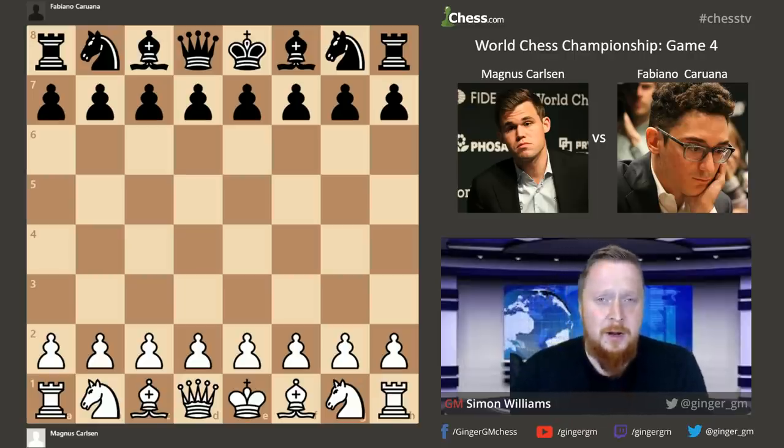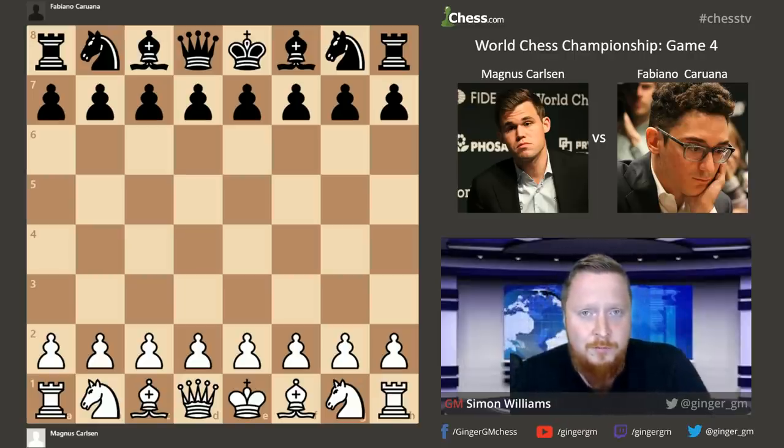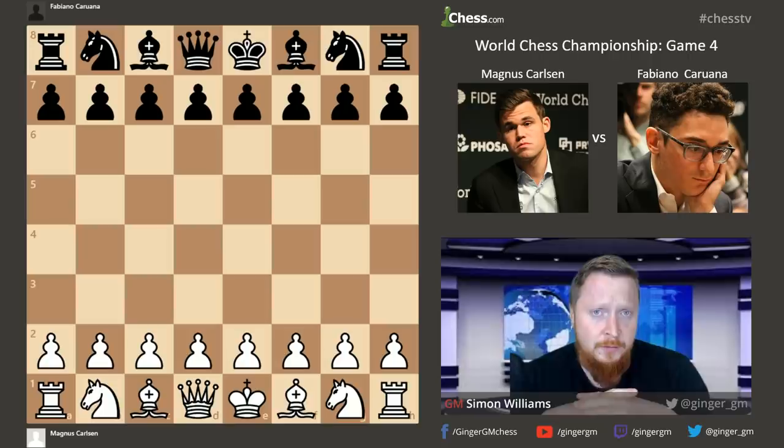Welcome to my Round 4 analysis of this year's World Chess Championships. In this game, Magnus had the white pieces trying to prove an advantage for maybe one of the first times in the match against Fabiano Caruana. I predicted a win for Magnus here — I thought they both had shown some nerves and now they'd be settled down, but let's see what happened in this game.